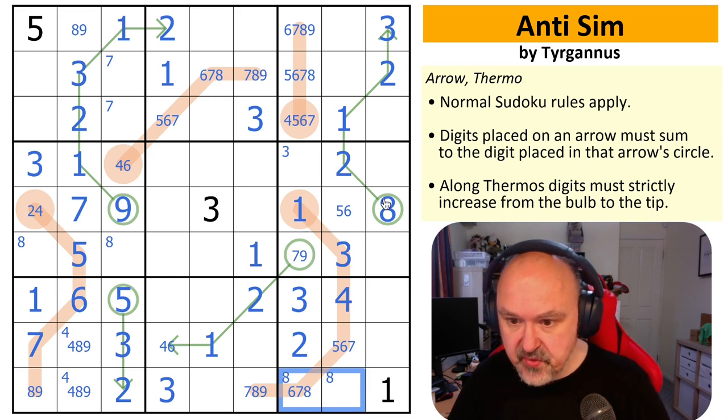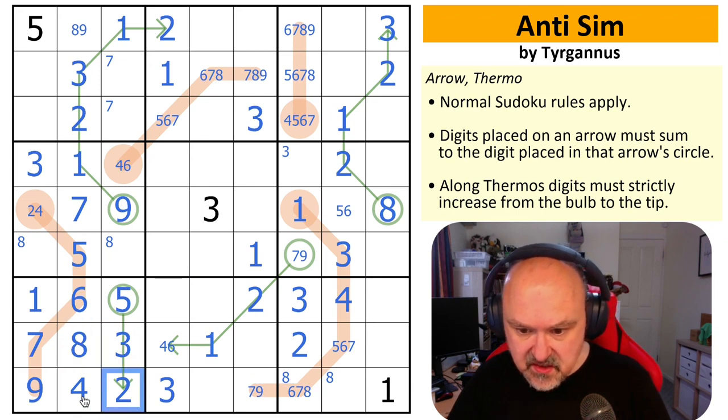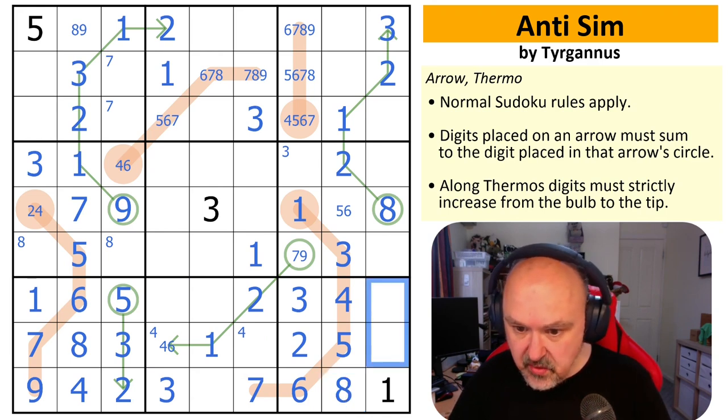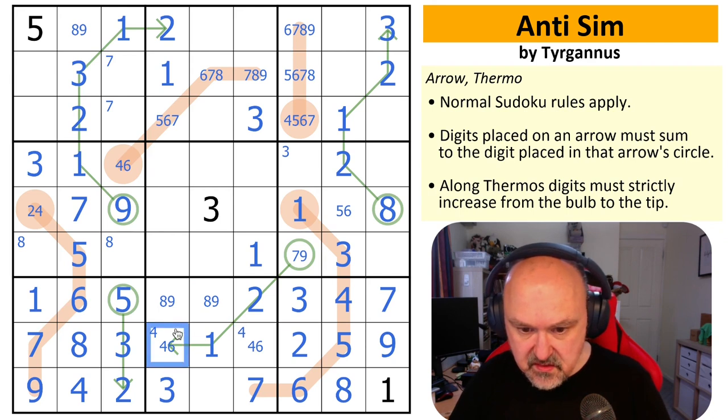Eight is now down here because this eight is knocking eight out of here. Eight is in these two cells, taking eight out of there, and more importantly out of there — that's a nine, that's a four, that's an eight. That puts four in one of those two. This is seven because of the nine, which makes this six and this five, which means this is the eight. These are one, two, seven, and nine — resolved because of the seven: this is nine, this is seven. These are four and six, and this is a five.